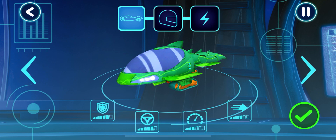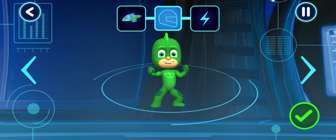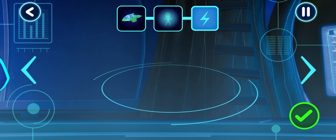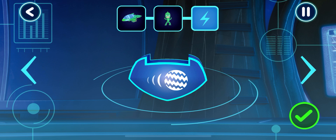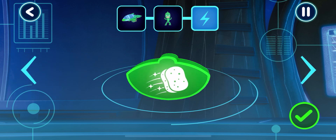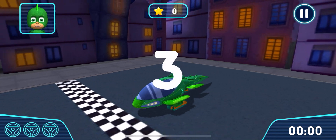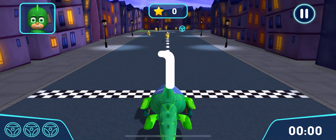Before we can try out our track, we need to choose a vehicle! Tap the arrows! Pick a driver! Awesome! Pick a power up! Now, let's go for a drive! Let's try out your track!